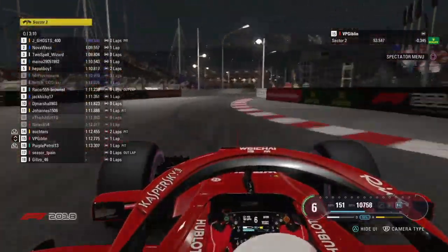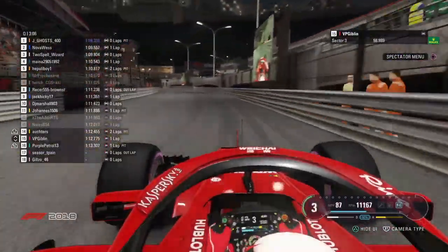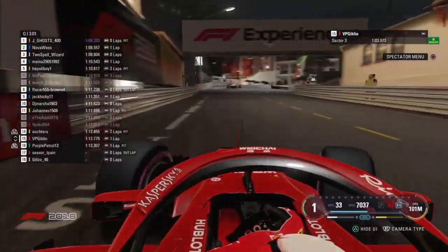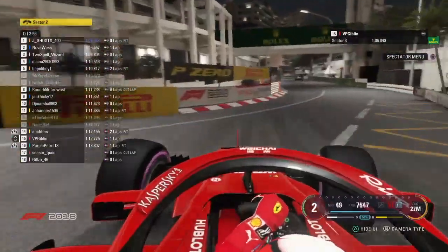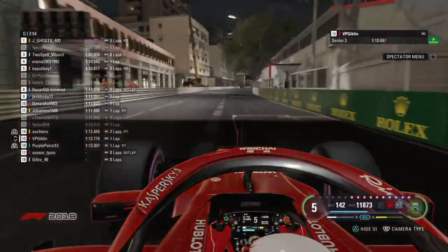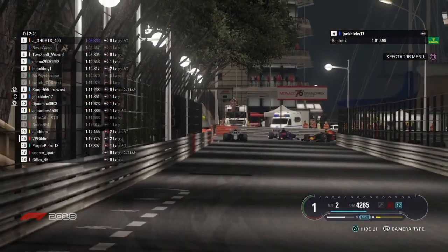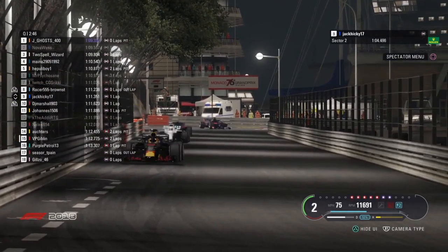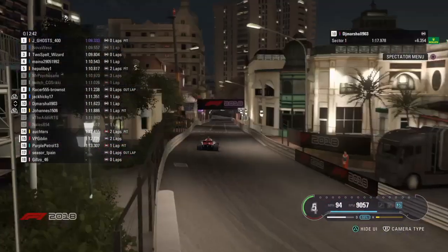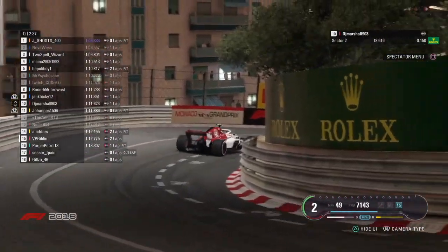Nova Vest is on another lap — I think he's gone for two laps in a row. He's got Jack Hickey who's moved out of the way. He's going through the tunnel section — I think he's got Gilzo in front of him. VP seems to be improving quite a bit — he was three tenths up through the first two sectors. Oh no! Nova Vest takes his tyre out there, and Hickey's had to take avoiding action. That is drama on the front row of the grid. Second place has DNF'd for qualifying — Nova Vest, Psycho Sane and Ricky are all not going to be contenders for pole.